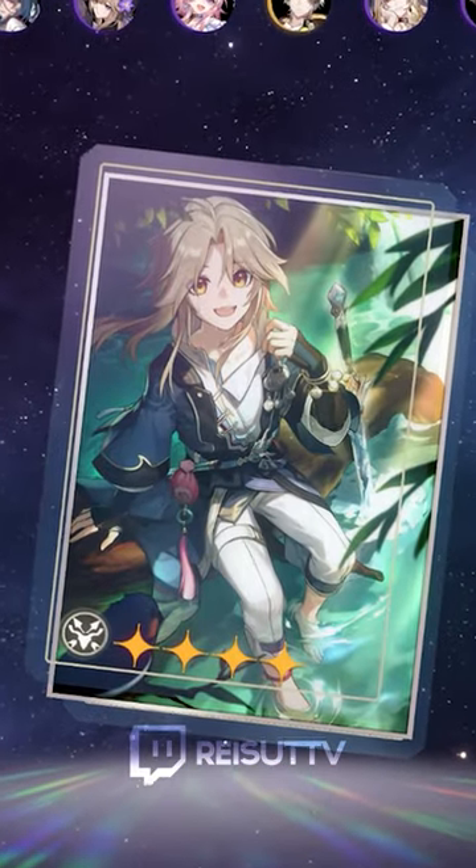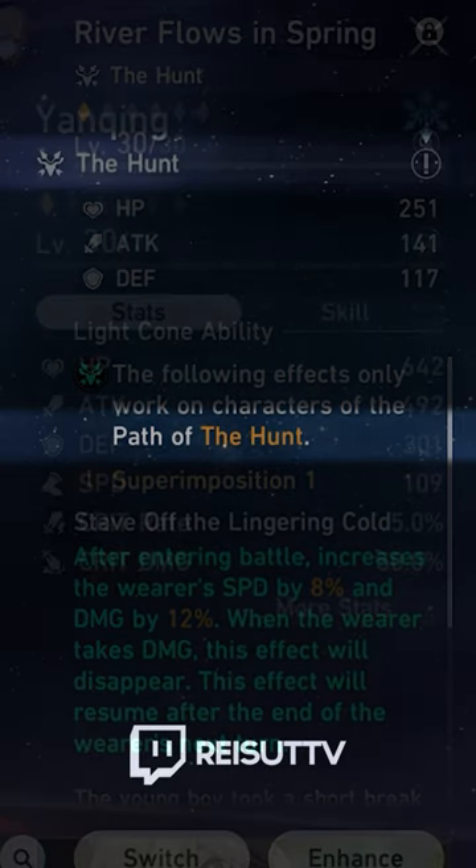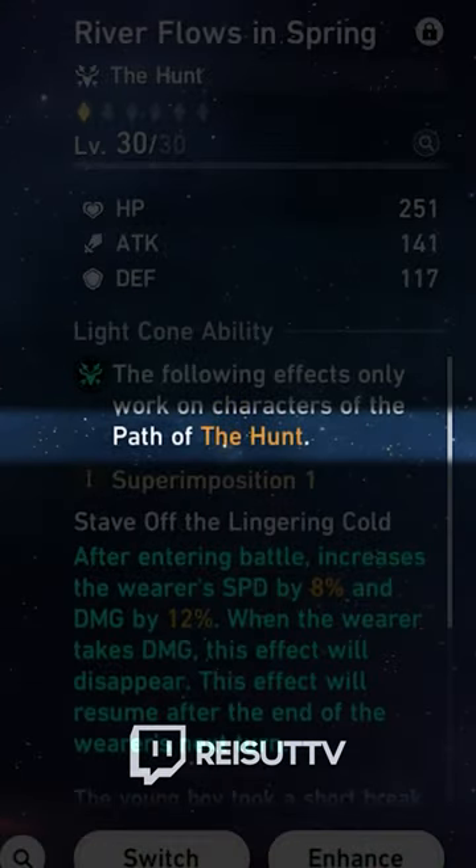Light cone is essentially your weapon. Every character can use every light cone, but each one is assigned a path, just like characters are. So match your character and light cone path for a huge bonus.